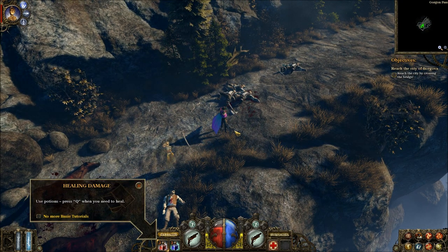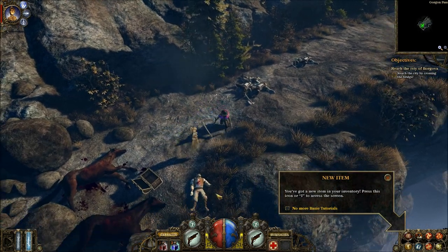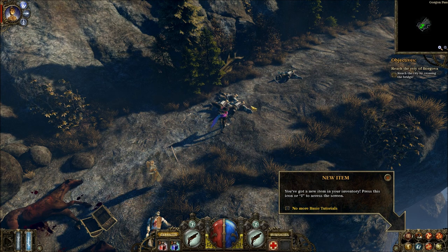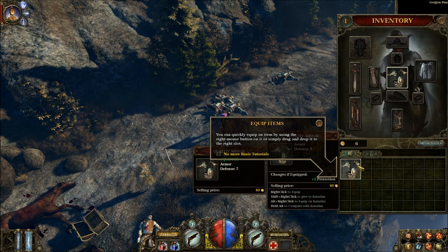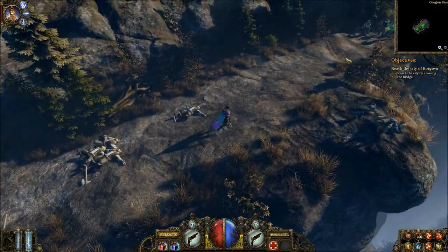We're starting off at the very beginning, being introduced to tutorials such as new items in the inventory. Q is for health potions, E is for mana potions. Basic attack with left mouse button and right mouse button, and you can switch between different weapon styles. Opening inventory with I, we find a new piece of gear that adds protection once equipped. When you mouse over an item — pretty standard in action RPGs — you see a comparison between the equipped item and one you're potentially looking to equip. A really nice feature to have.